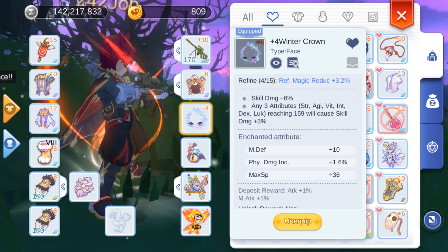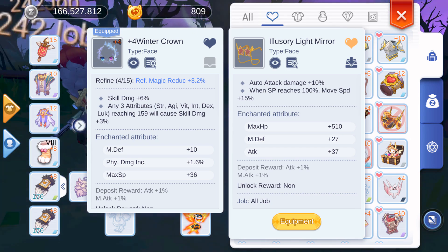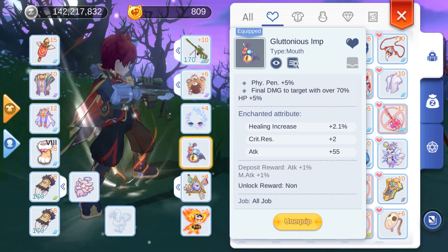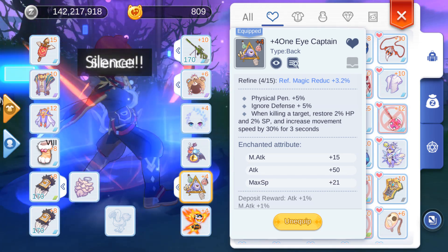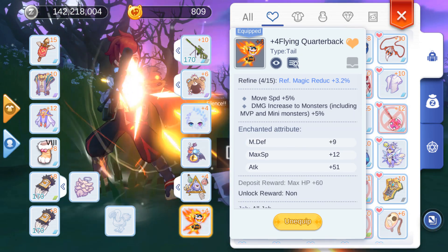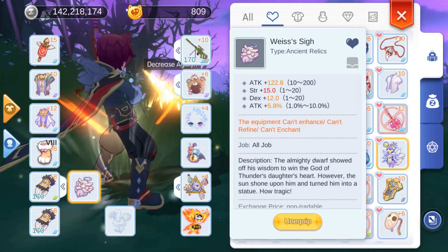For headwear, I use Bashful Moments for damage to monsters, and the Andre Star Card for penetration percentage. For face, I use Winter Crown — my auto-attack is stronger than my homing missiles, so I need skill damage to make up for it. If you have very high homing missile damage, you can swap for the Illusory Light Mirror, which is good if you lack auto-attack. For mouth, I use the Glutinous Imp for penetration percentage and final damage percentage. For back, I use the One-Eyed Captain for unlimited SP and 30% move speed from killing targets. For tail, I use Flying Quarterback because my homing missiles are weak — Fluffy is good if your auto-attack damage is lower. For ancient relic, I use Waist Size for the attack, DEX, and attack percentage.